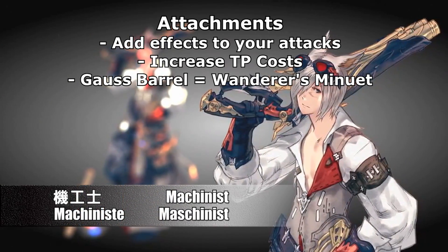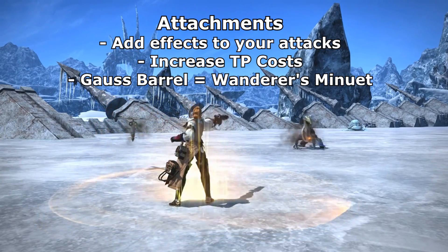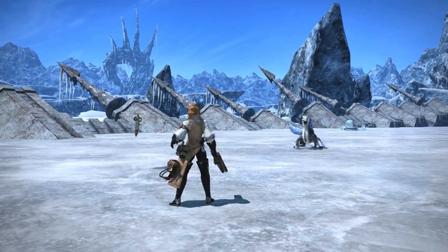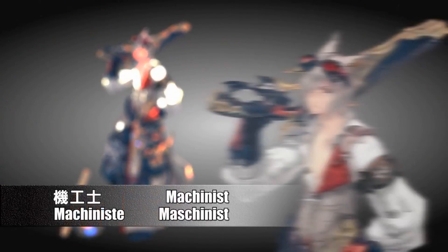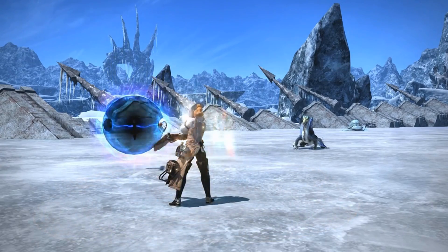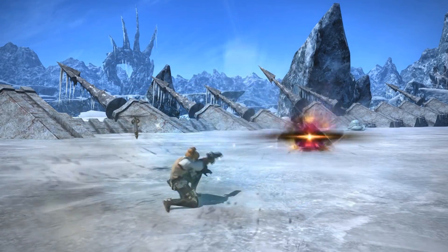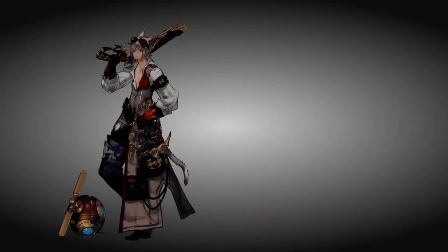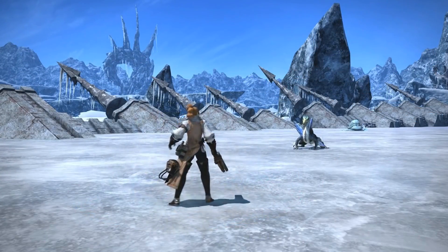It seems they want both Machinist and Bard to be mobile but also able to stop and deal damage from a fixed position. Yoshi P has expressed he doesn't expect this to be a permanent change — the damage increase is just enough so that when you have periods of time to stand still, it's efficient as long as you're using your global cooldowns. But as soon as movement is required, you should switch. Attachments also increase TP costs, so expect to manage them more carefully. Almost every DPS job has some sort of stance like this.